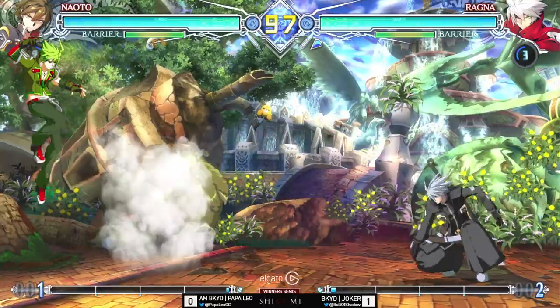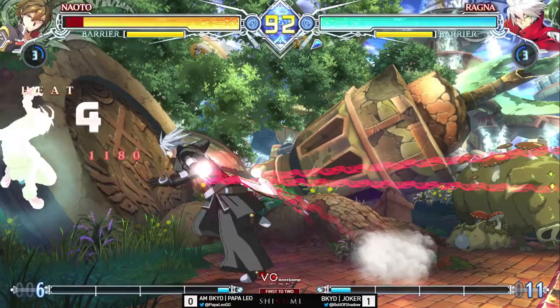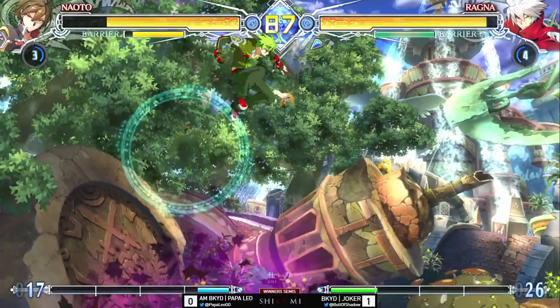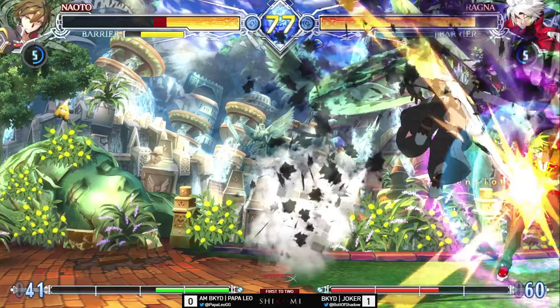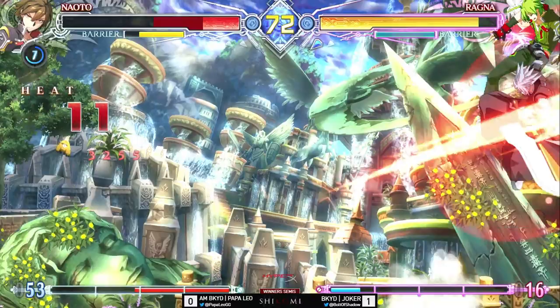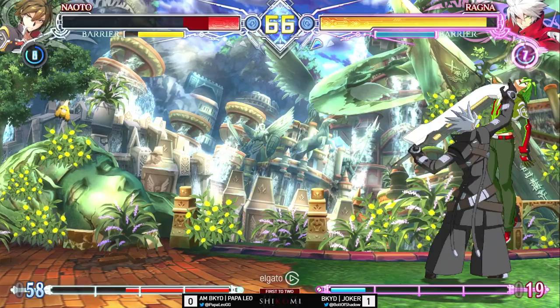Moving forward, getting the anti-air with jab. Nanto just trying to find a way to get some damage in, getting a few spare hits but not converting. Good defense from Leo but unfortunately gets hit by that overhead, and he eats a full combo for it. Joker is putting in some work — but Papa Leo...